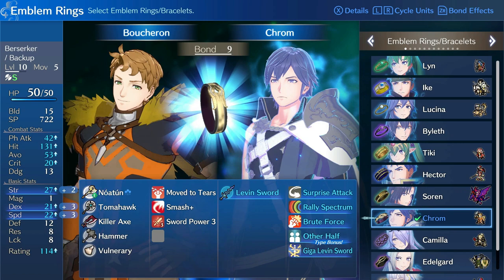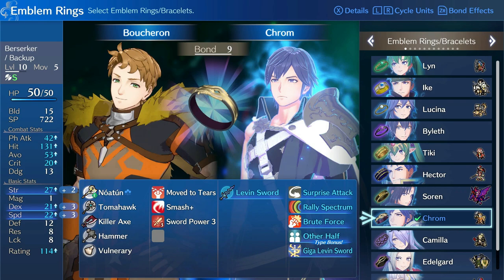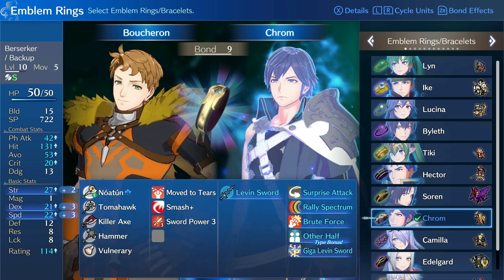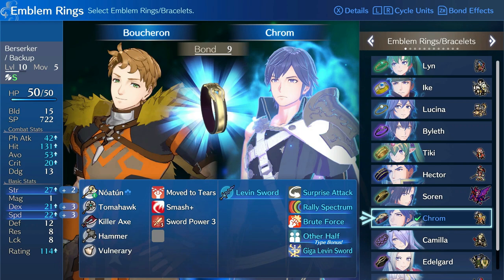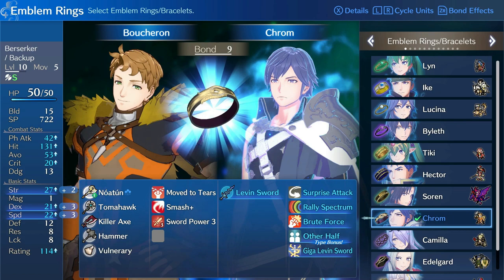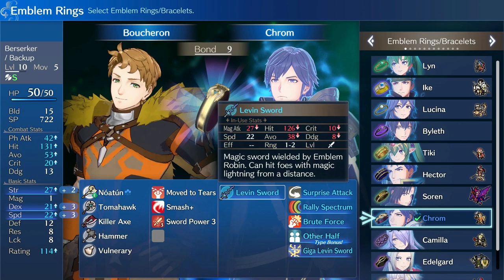Stats-wise, Boucheron is getting Strength, Dex, and Speed from being paired with Krom — and for this build, those are the three most important things. Enemies in Maddening get very fast, very tanky, and quite dodgy. So having Strength to punch through their defenses, Dex to get past their avoid, and Speed to at least avoid being doubled and hopefully quad them are all very important.